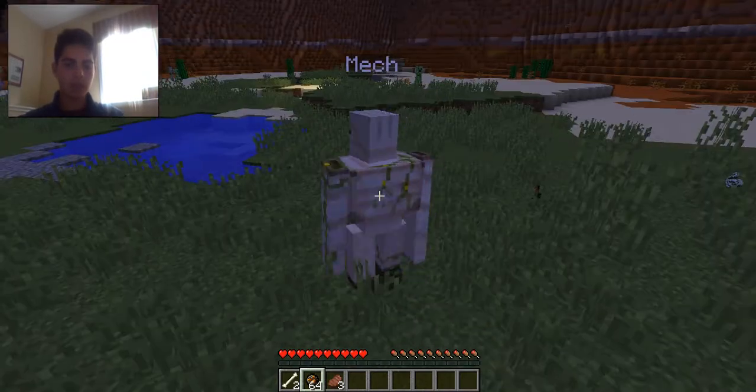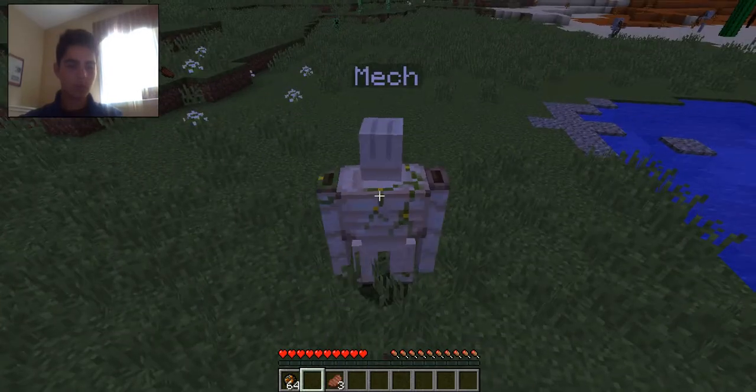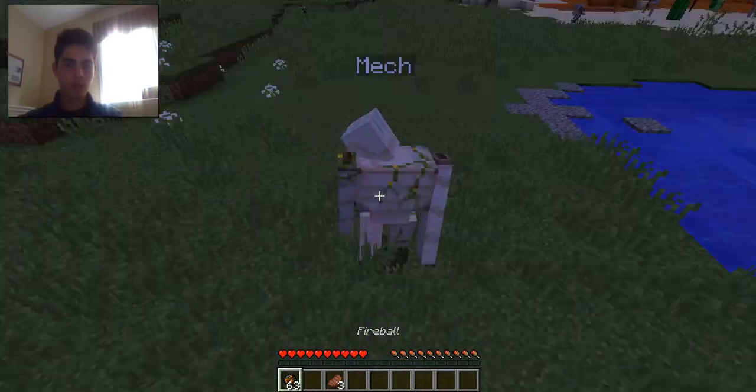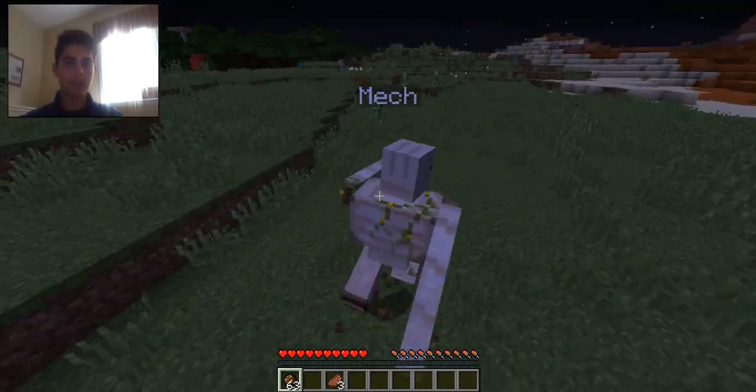Yeah, you can control him and stuff like that. This is the new fireball weapon — it's ammo for the Mech Suit. Fireball. What you do is you just throw it on the ground. It makes a nice look — nice dig. So watch this.